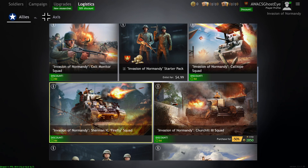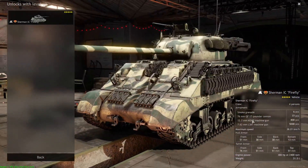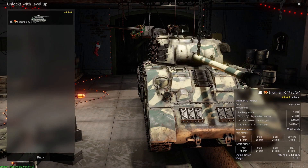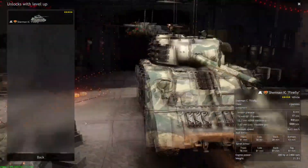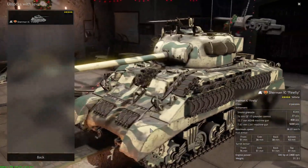The Sherman Firefly — always a controversial vehicle introduced alongside the Panther. This is a Firefly with a 76mm cannon able to deal with Panthers and Tigers. You also have a mounted 50-cal on top and a coaxial 7.62mm machine gun. Definitely would recommend picking this tank up, especially if you're starting in the campaign, because the Firefly is such value-added when it comes to dealing with enemy infantry and tanks. It's a good multi-role vehicle.